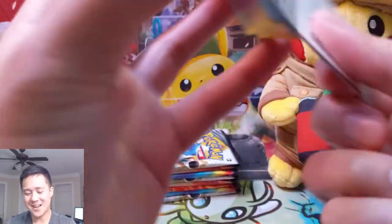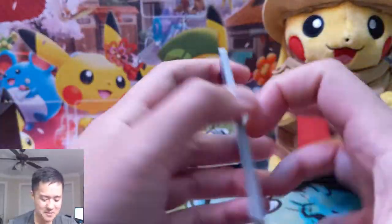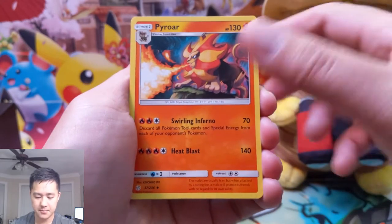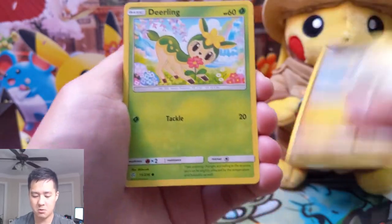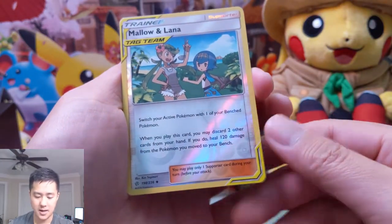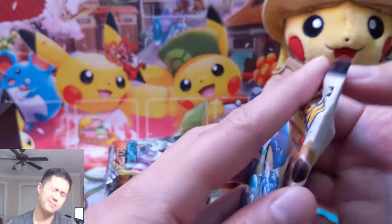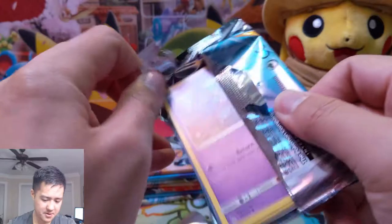That was the rare slot card we were looking for - monster hit right there guys, go ahead and hit that like button. We're still hunting for that Torkoal though, let's not forget our mission. Roxy, very nice card; Professor Oak's Setup; Pyroar; Natu; Palpitoad; Jangmo-o; Deerling; a Golett; Mallow and Lana - I don't love this card - and a Slurpuff. Don't know much about that Pokemon but whenever I see it I think that's a strange one. All right, I am demolishing this pack.